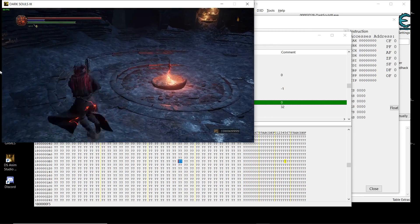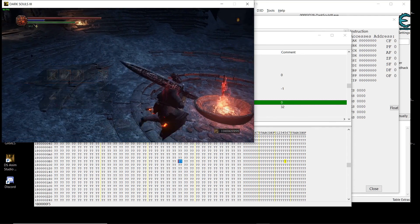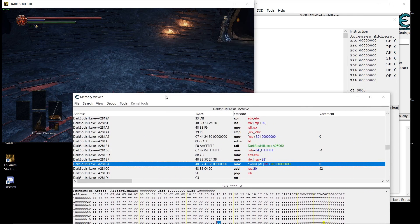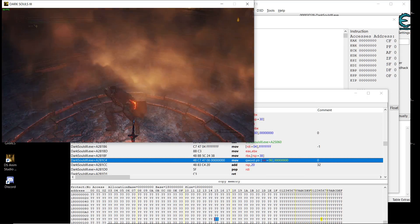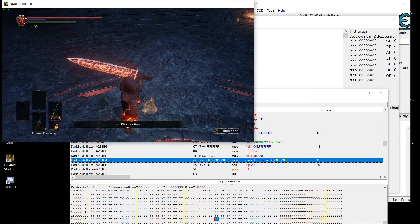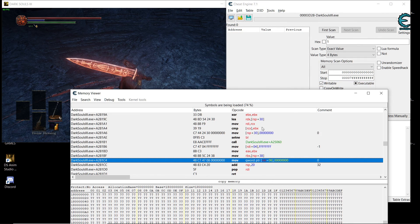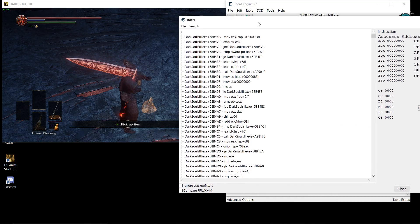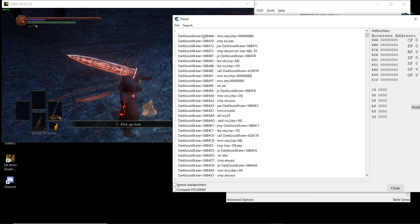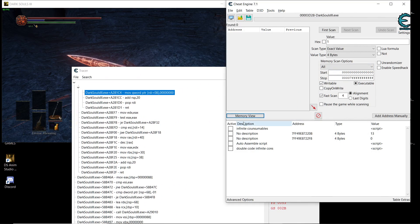Let's drop another item to trigger it. When I leave the item it disappears from my inventory and this instruction runs — this is the instruction we're looking at. Let's go to the disassembler.